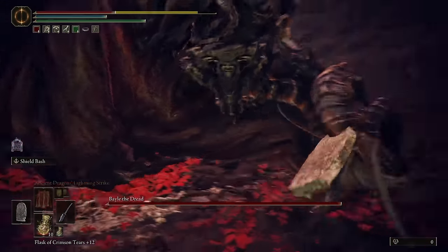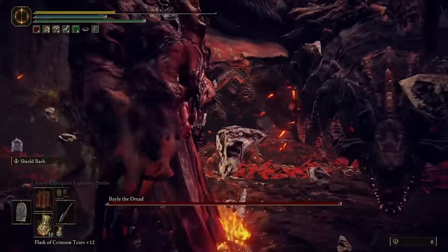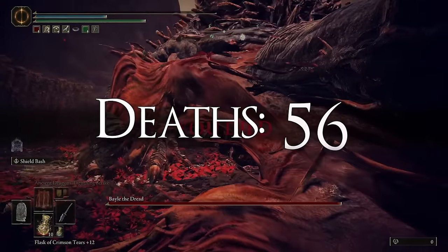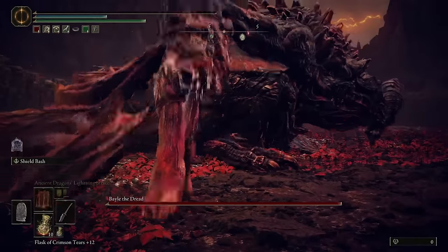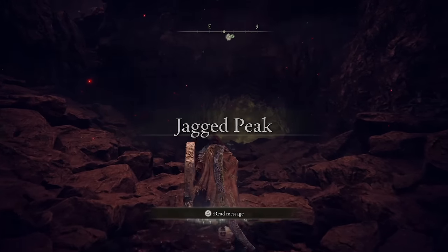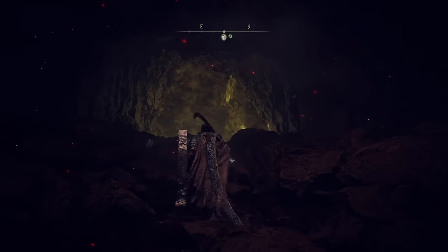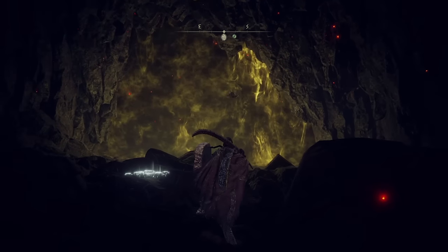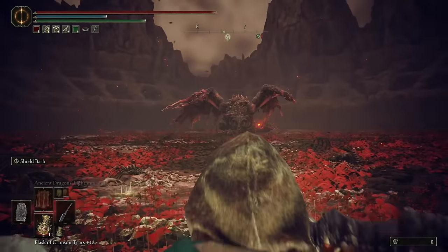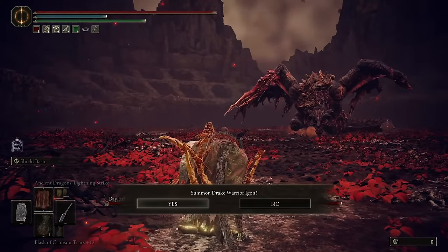I should also grab runes first. Or maybe that won't be a concern — well, there we go. Freed of any worldly possessions to concern ourselves with. And at this point in the game, getting enormous numbers of runes is so easy. I always have a pretty easy-come-easy-go attitude with runes, but especially this late on. Not too worried about it. Summon Drake Warrior Egon — yes, please.